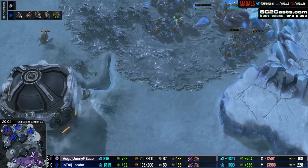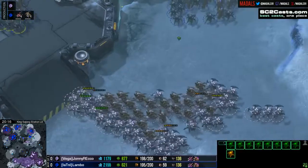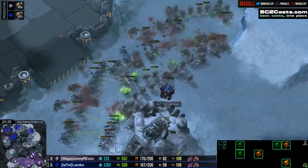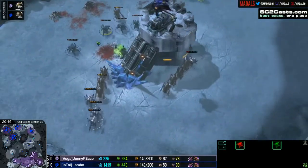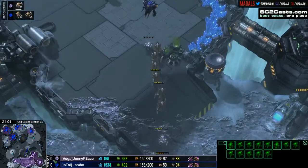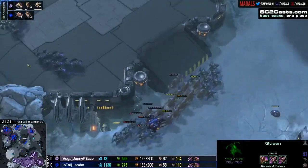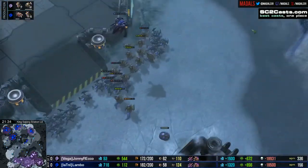This is a ridiculously close ZvZ that is all down to positioning and composition, as opposed to any monstrous leads on either side. The fights that these two decide to take are massive. Rico knows that walking in here would be suicide - there's a much better concave available for the defender. So he's coming up the side, wanting to catch small groups of units off guard. But Lambo was looking for exactly this: big concave here. Both players equal on upgrades - it's going to come down to compositions. Quite a few of Rico's roaches trapped at the back, not getting involved in this fight. Rico getting crushed - reinforcing with a lot more roaches, but the retreat is inevitable.